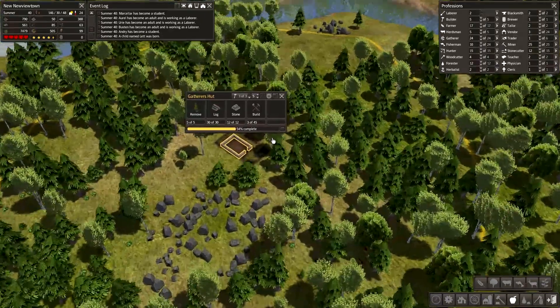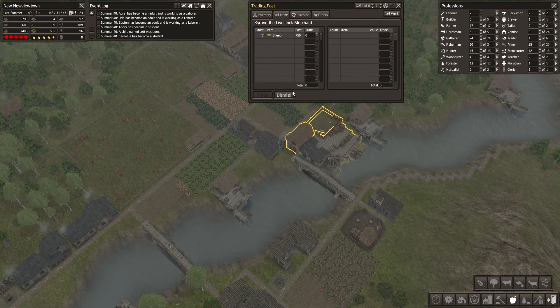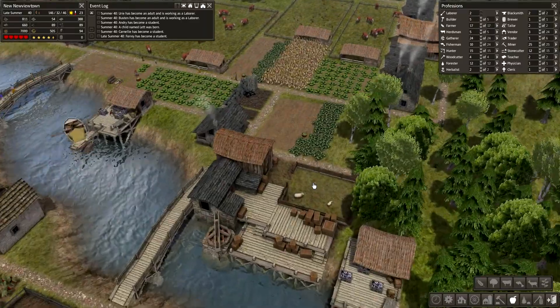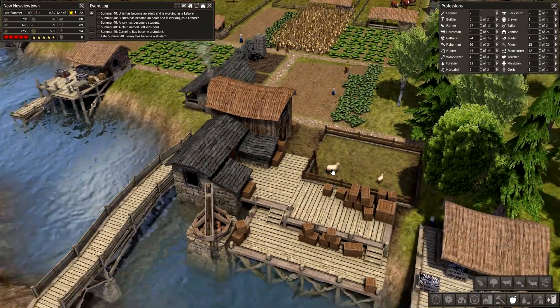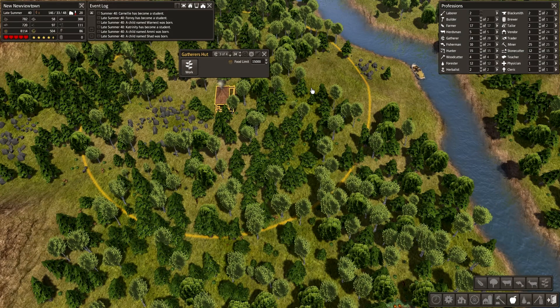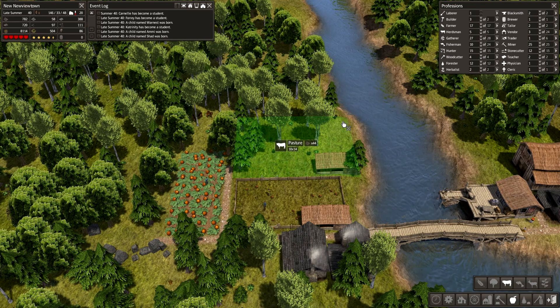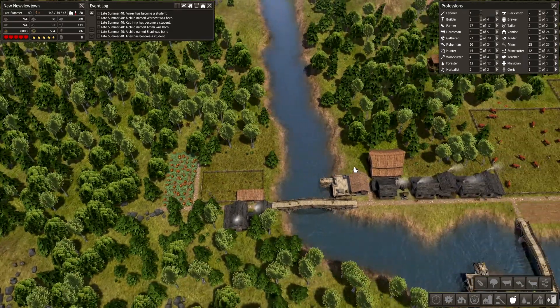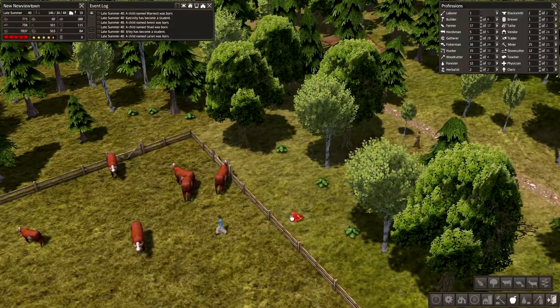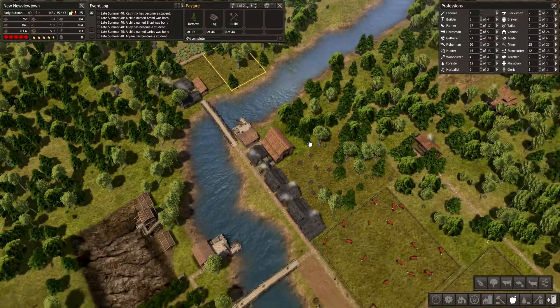We might not need much else from the trade post, though it's still good to keep it for buying coal and things. Let's dismiss the trader — we don't need more sheep. Look at those two! Great. We'll build this pasture and a reserve pasture — get gatherers working. Let's build another small pasture over here. Two pastures are being built, that's great.